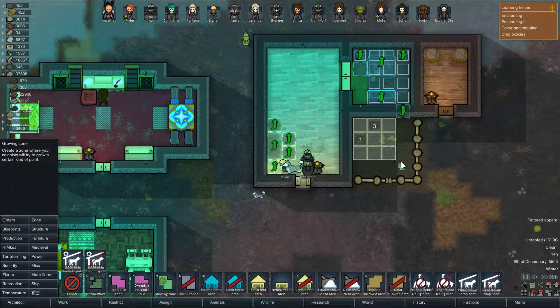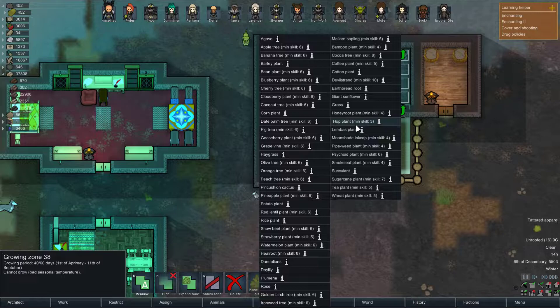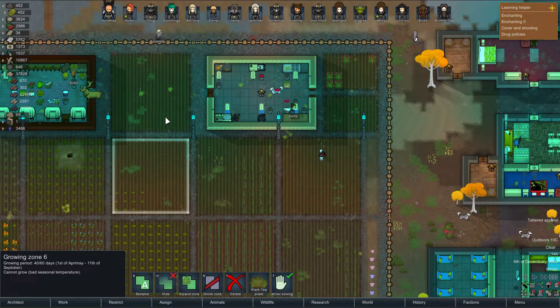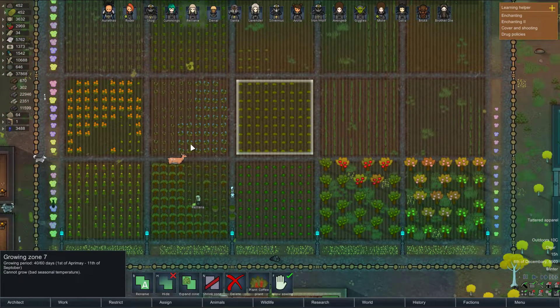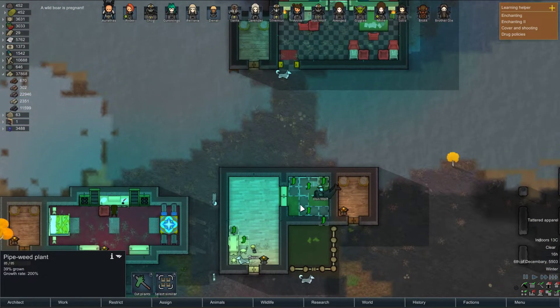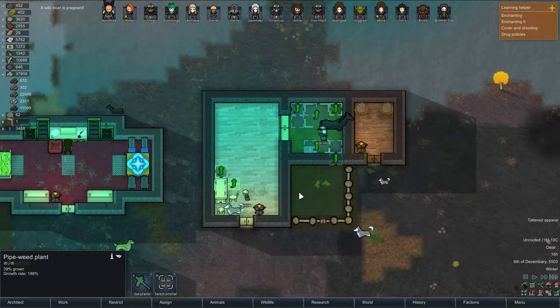We're gonna do a growing zone right here — I want trees. We've already planted olive trees and peach trees, so I think we're gonna go with orange trees. Just have their own little orchard there. I'm pretty sure I have olive trees planted somewhere — olive tree, yep. Nice. Just a little growing zone for orange trees.